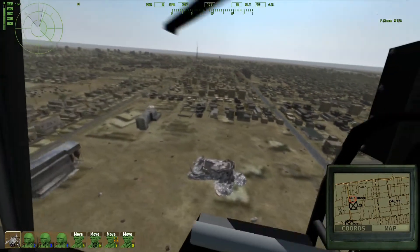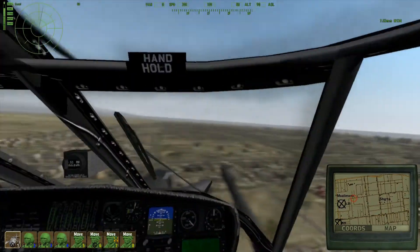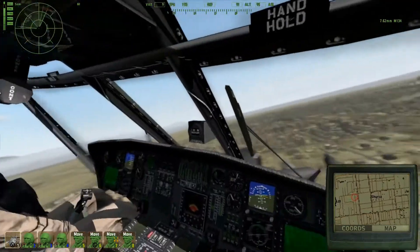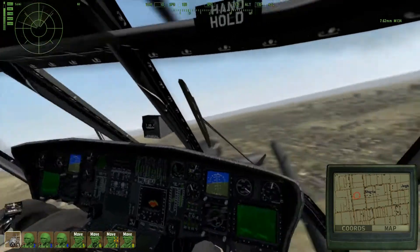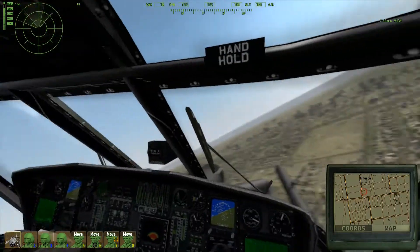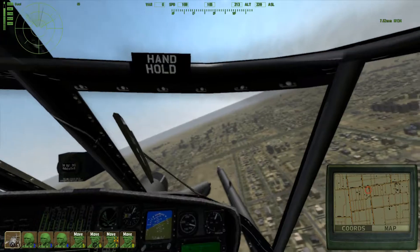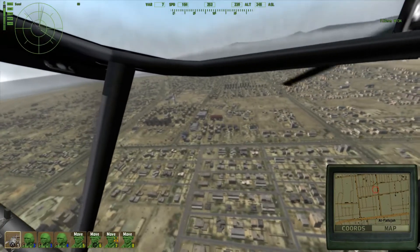Alright, that's the LZ right there — PZ. We're going to be ingressing from the east because we're already here. With Track IR this looks fucking badass — you get to see everything while still controlling the helicopter. This is one of the most badass helicopters in the game, besides the little bird of course — that's my favorite. But this is a close second. We're flying really high, so when we descend we're going to be picking up a lot of speed unless we do it carefully.